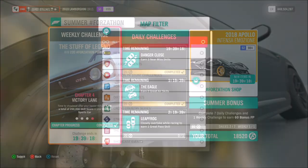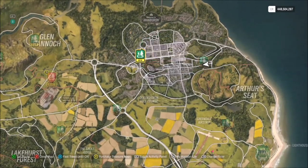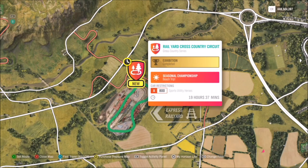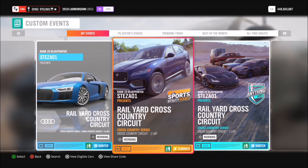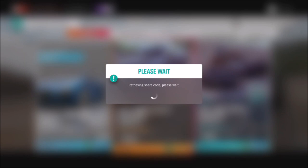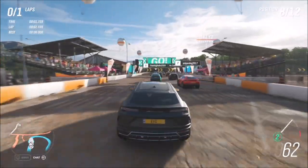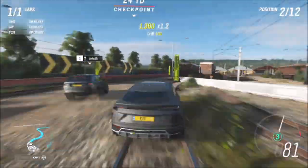The next one wants you to win three cross country circuit events. You have to make sure that you're doing a circuit — as you can see with the little symbol — and not the sort of rush, which is a sprint type race. I recommend heading over to the Rail Yard Cross Country Circuit, where I've just created a general blueprint to use. It's just one lap in Sports Utility Heroes. The share code wasn't working on this one, but you can type in my gamertag and it will pop up, or just create your own custom blueprint and change it to one lap in Sports Utility Heroes. All you have to do is win the same race three times.